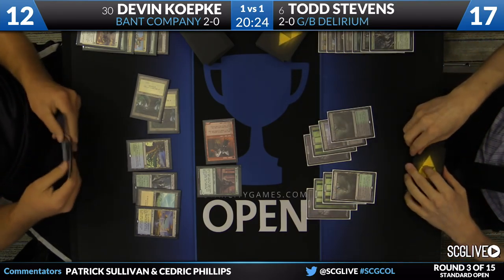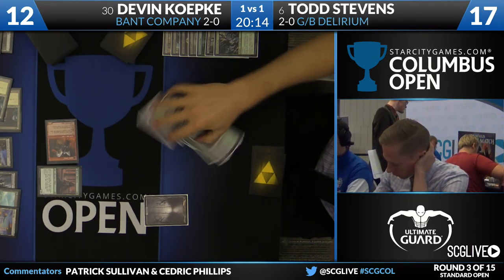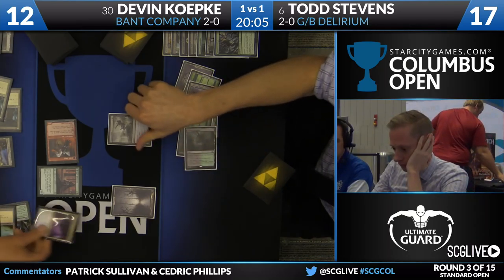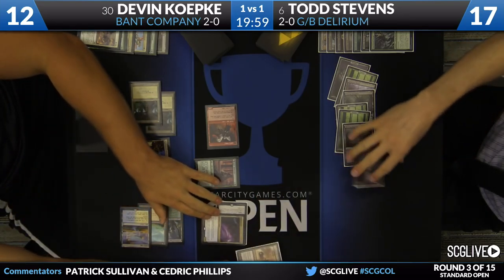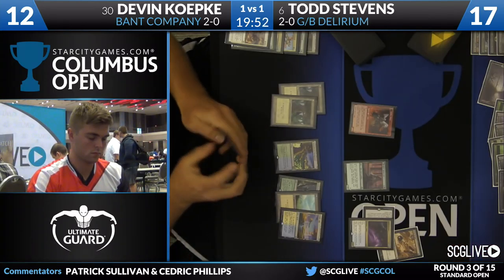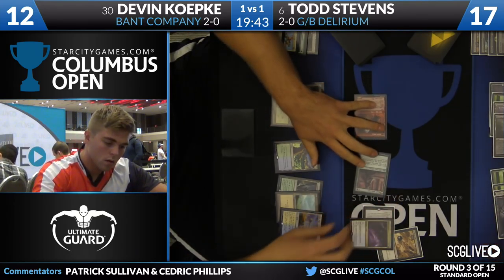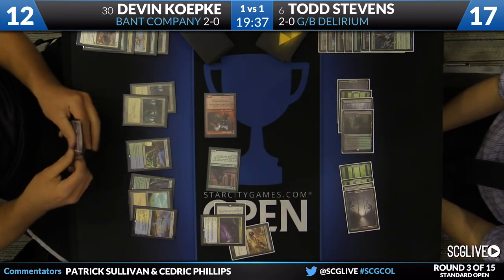Over to Todd Stevens we'll go. This is a concern I have about Green-Black Delirium. We talked a lot about McDuffie's matchup against the Eldrazi deck — how that's not good, it gets overpowered. In the matches where that's not going to happen, a lot of these decks have access to Tragic Arrogance that can undo a lot of the little two-for-ones you pick up over the course of the game. Ruins Path tried to take care of Avacyn but Spell Queller took care of that. Now Dead Weight comes down to slow down the Spell Queller a little bit. We head back over to Devon Kepke, who's drawn a copy of Reflector Mage. He also has another copy of Avacyn in hand, and he is going to come across here for nine. Lambhold Pacifist can attack because he does have a creature that has more than four power.